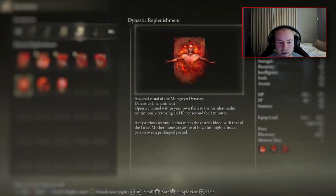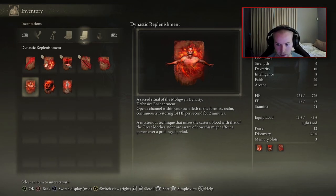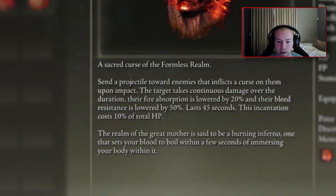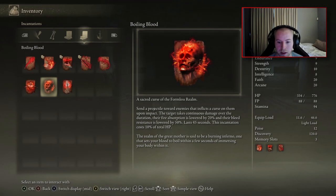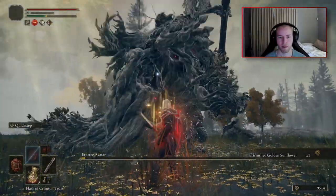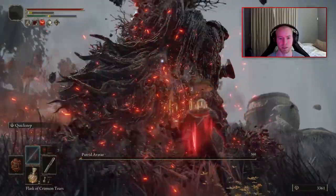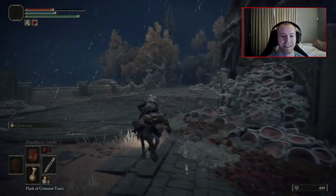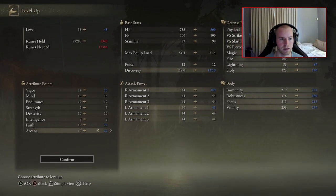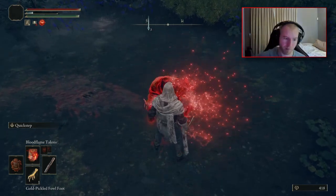With my new spells acquired, I traversed to Limgrave and made short work of the Erdtree Avatar, then teleported to the one in Caelid. Being in Caelid, we cheesed both Grail and the Knight's Cavalry, and started pumping levels into Faith, HP, and Arcane. HP would be especially important, as most Blood spells use chunks of your HP as well as FP when you cast them. I also made a quick stop to pick up Reduvia — not to actually use it, but mainly to add to the build's aesthetic.